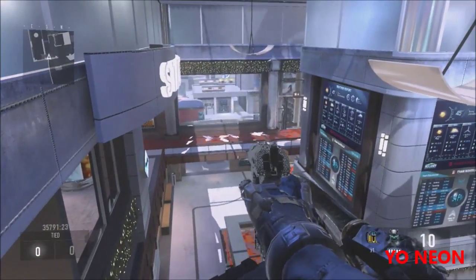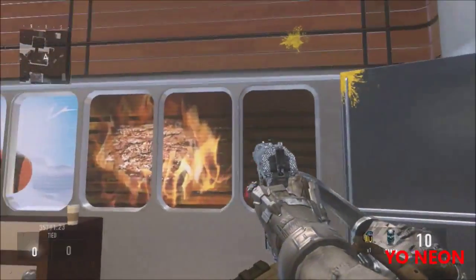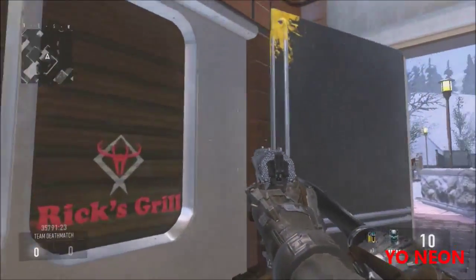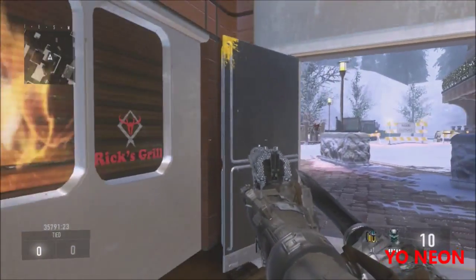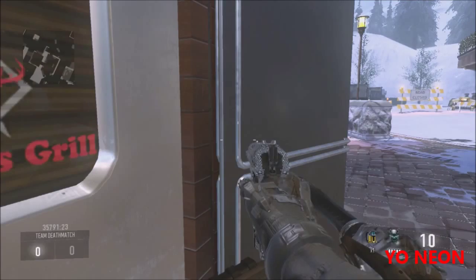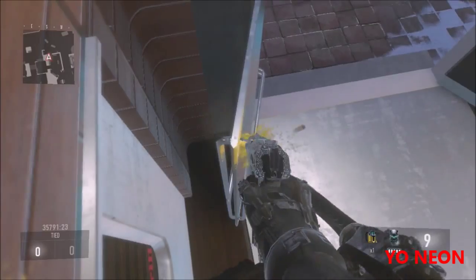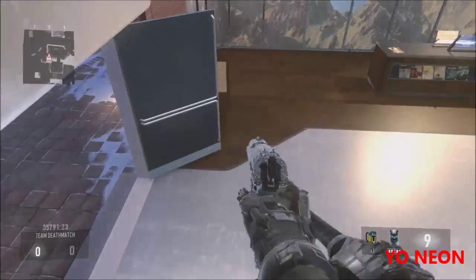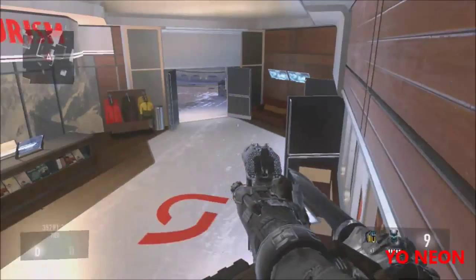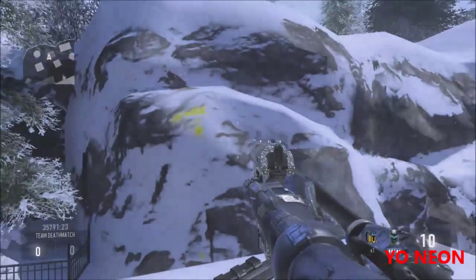Now let's get on to the next one. This next glitch isn't as useful as the one before, but it can still be used at some point and hopefully you can pick some people off. All you gotta do is come right here to this location on the map. Once you are here, simply double jump and crouch, and as you can see you land right on top of this door right here. People coming in through here won't expect you, and you can pick them off coming in through there.